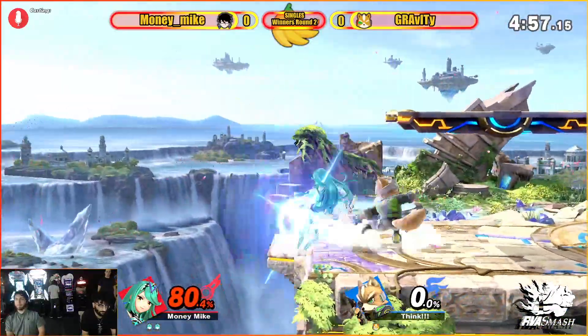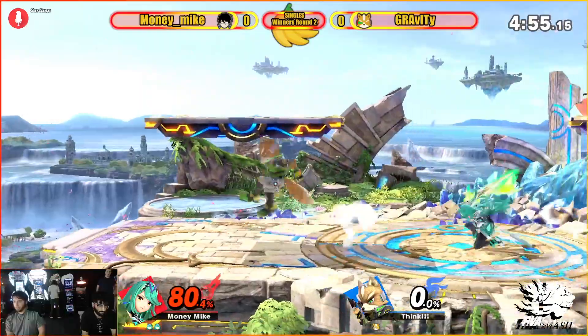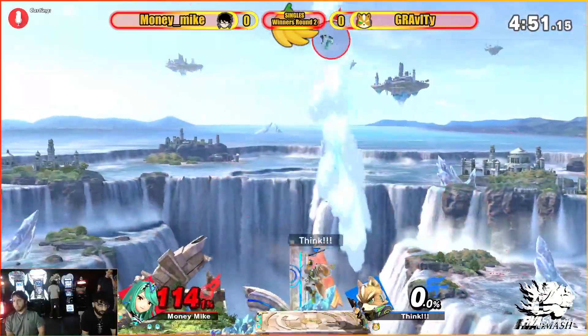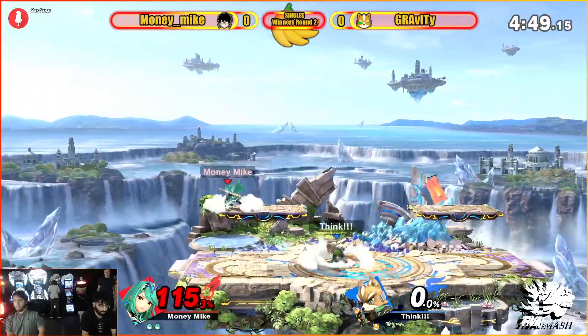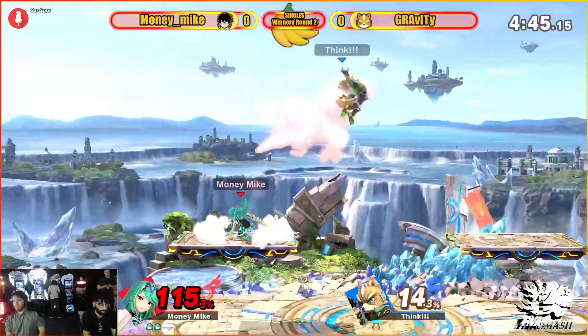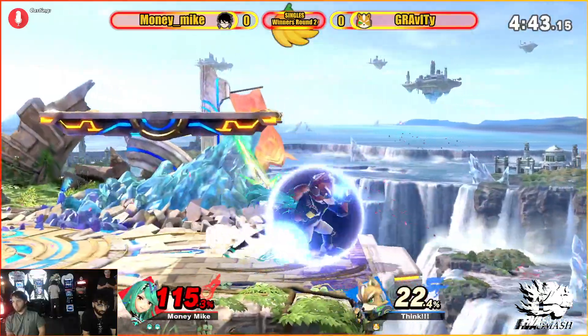Money Mike — great roll in there. Only 80 percent. And of course, with a character like Mythra, able to get his percent started pretty early. If he gets that first hit... grab. Of course, this sword character does have grab combos for some reason.